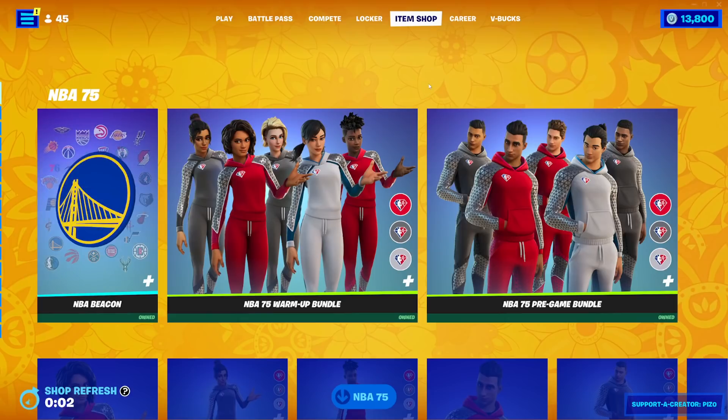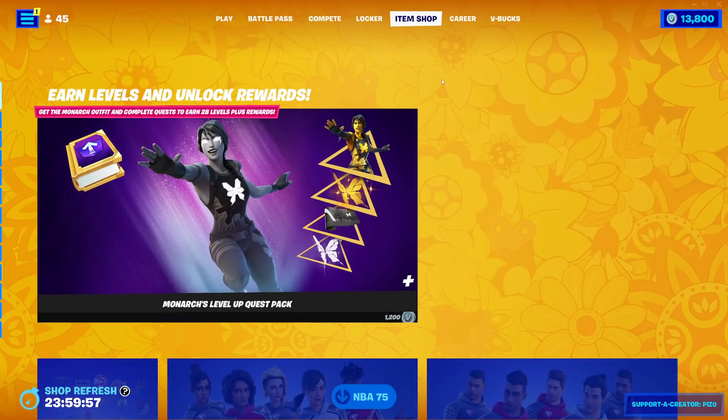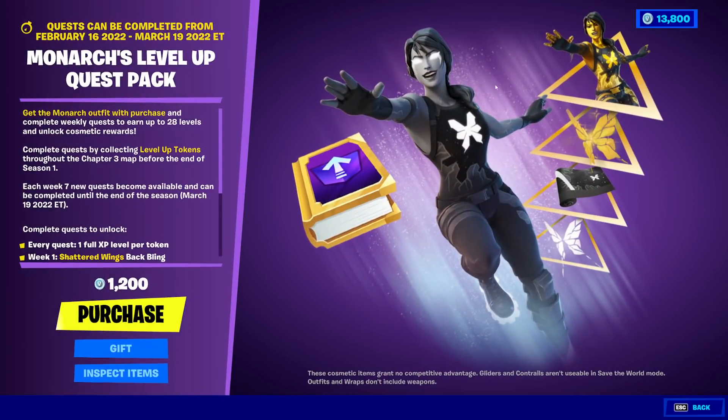I do believe we're getting something — oh, here it is. Monarch's Level Up Quest Pack, 1200 V-Bucks. Get the Monarch outfit with a purchase. Complete weekly quests to earn up to 28 levels and unlock cosmetic rewards. Complete quests by collecting Level Up Tokens throughout the Chapter 3 map, before the end of Season 1. Each week, seven new quests become available and can be completed until the end of the season, which is March 19th.